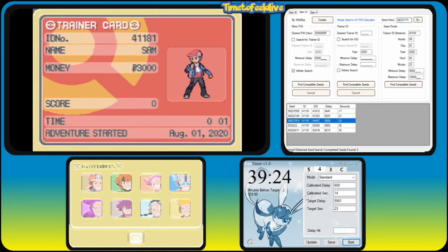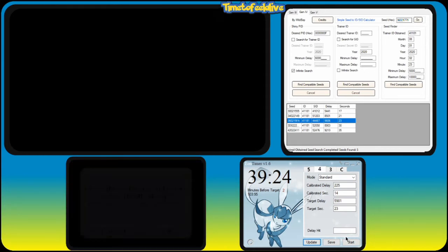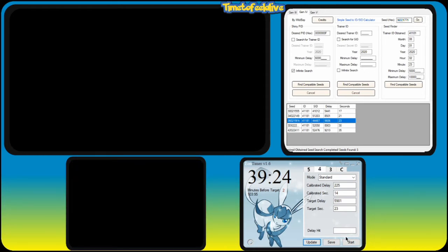Check the delay you hit — which for me is 5606. Put that delay hit on the Eon Timer and then hit Update. You can see it updates the calibrated delay on the Eon Timer, which means it's more attuned to our 3DS or DS. Also note that we hit an EVEN delay — 5606 — and what we're aiming for is an ODD delay, 5981. When this happens, we have to change the letters from uppercase to lowercase when we enter a name. I'm not exactly sure why this is, but it won't work otherwise.